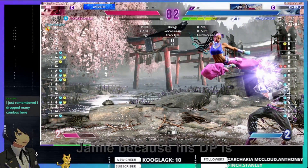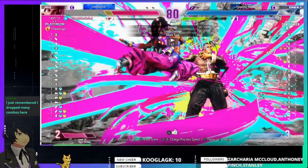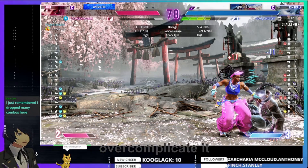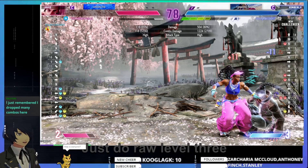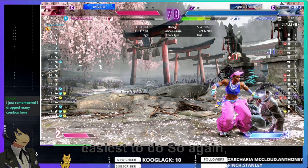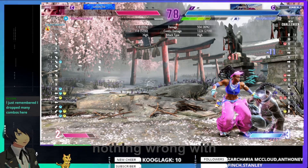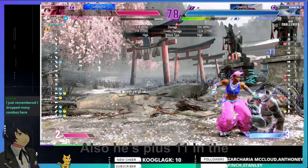It's good to neutral jump against Jamie because his DP is not great. What you could have done there — I recommend he could have fat-punished the opportunity. He's sitting on level three — you could have just done level three. Don't over complicate it. Sometimes instead of going for a combo you don't practice enough or aren't confident — just do raw level three. It does the most damage, you gain the most drive gauge back, it's the easiest to do. Don't overload your mind — just do straight raw super. There's nothing wrong with doing heavy punch and then super, or just raw super if you're not feeling confident.